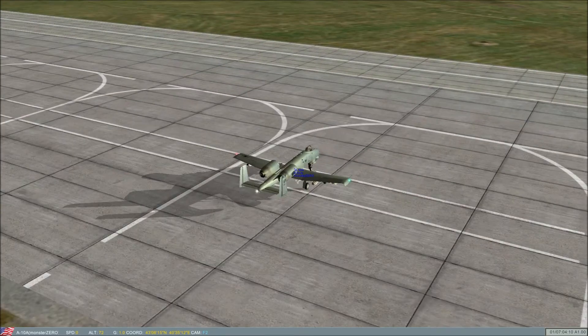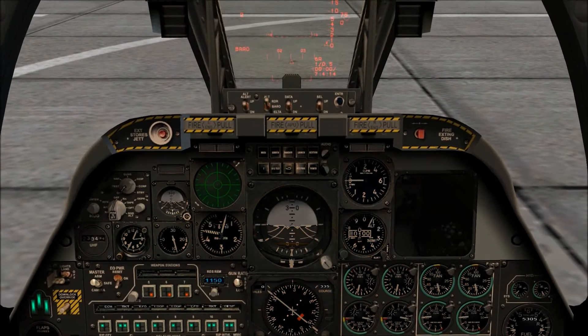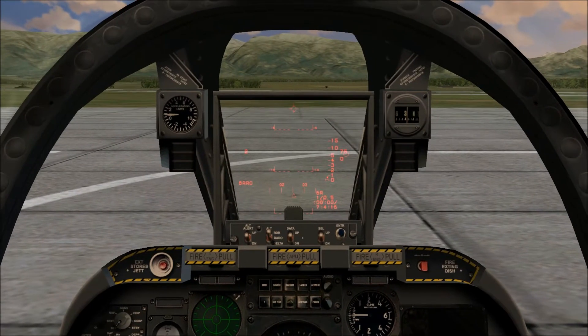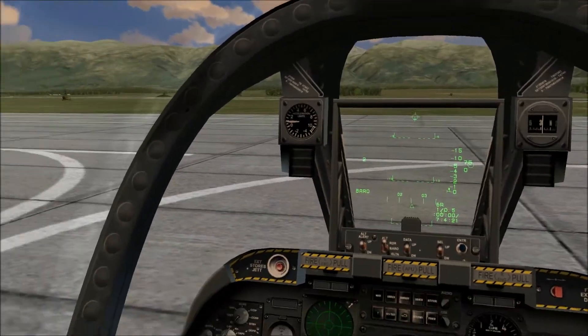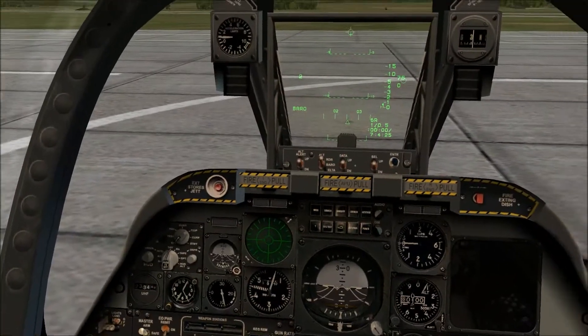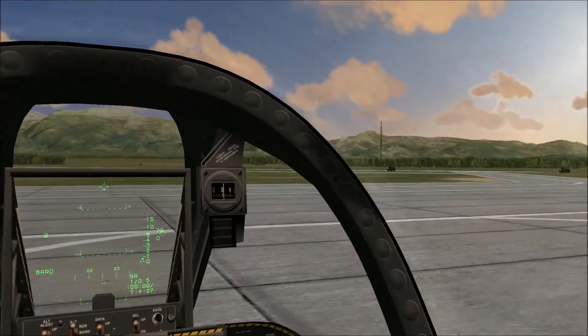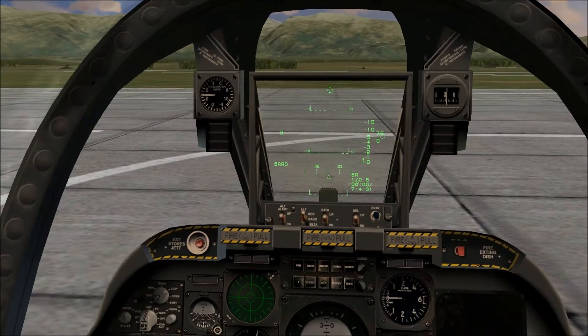Let's hop back into cockpit mode. We can take these lights off now. It looks like I was changing my HUD color too — back to normal. We're doing a hardcore playthrough here, so let me actually call Tower and do this the right way.